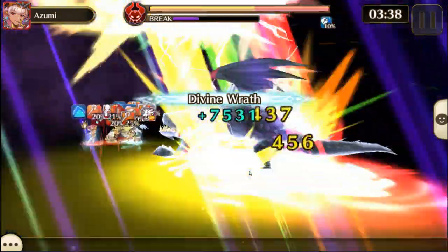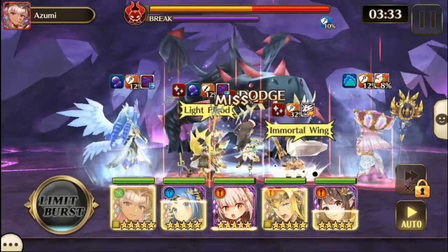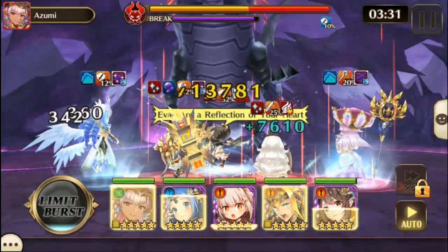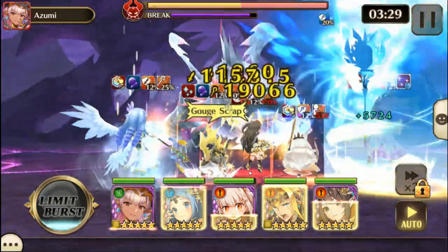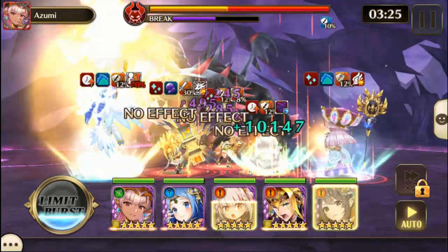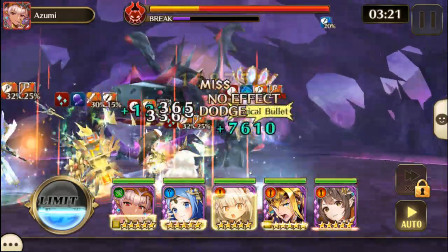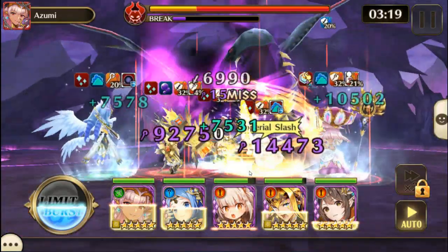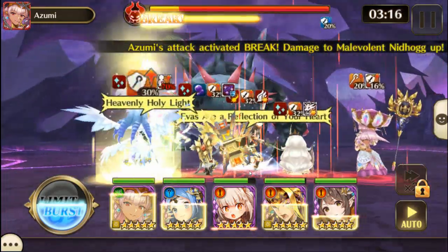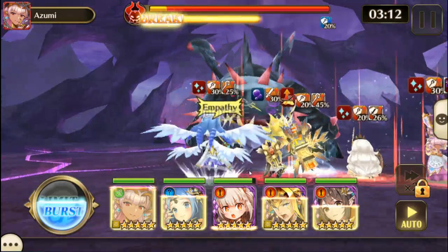I don't remember exactly what they're called but they will be back around Halloween time probably. The back row of crystals hits with a dark magic attack and poisons the frontmost hero for 3 turns if they were one of the mentioned targeted races. The back crystal also generates the chaos field on 7 and 8 stars,